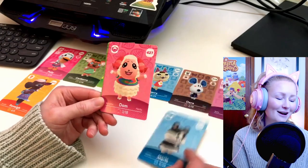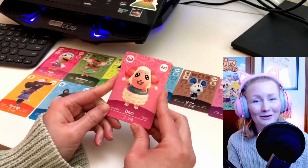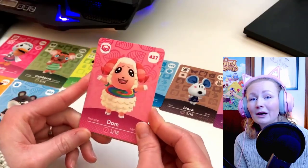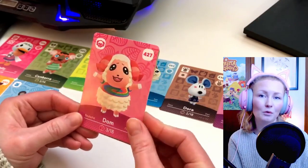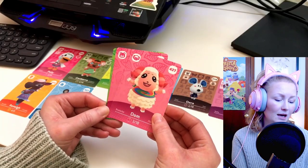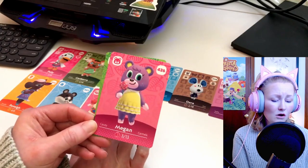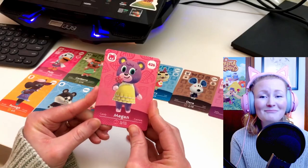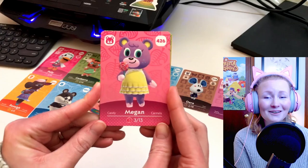And we have Dom, who is my birthday twin. I actually already have Dom's amiibo card. So if there's going to be one I'd like to have an extra of, it probably would be Dom — now I can hang one up or pin one on a corkboard or something. And the next one is going to be a bear — Megan! Stop that. She's so cute, I'm so glad I got Megan. That's so awesome.